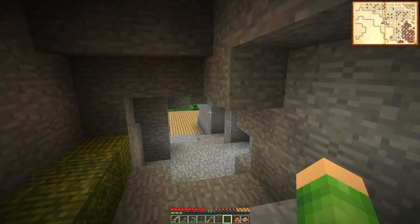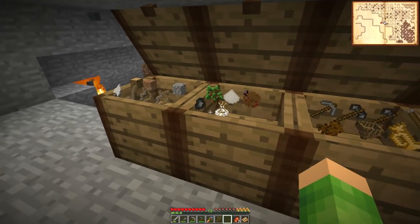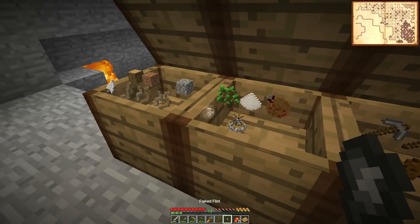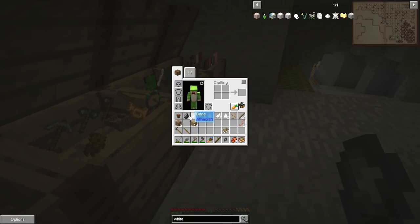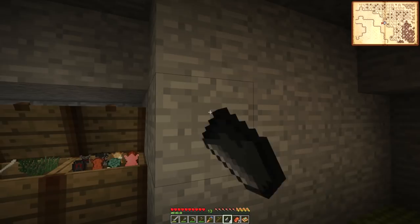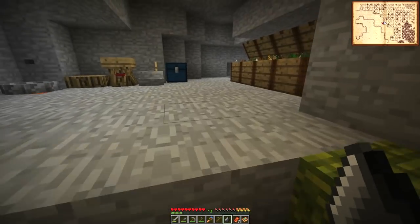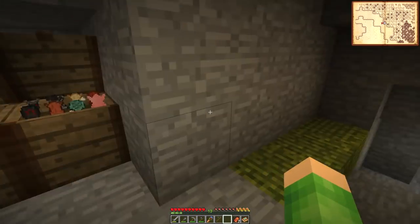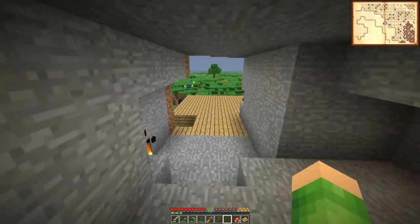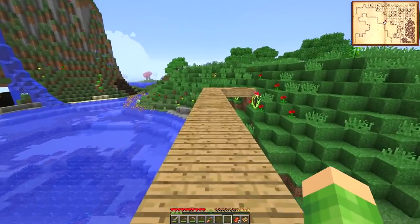I should have stayed up — I could have got string from spiders. But never mind. We've got flaked flint — only got one, but we have some flint on us, four flint. So I could actually whack the flint to make more flaked flint. I've got six now and I've got one flint on top. So perfect — we can go over to the villagers and get that sorted. I'll come back and hopefully make the mat and the hopper as well.